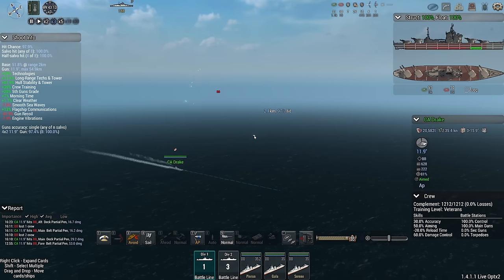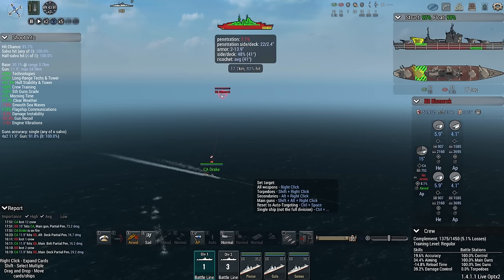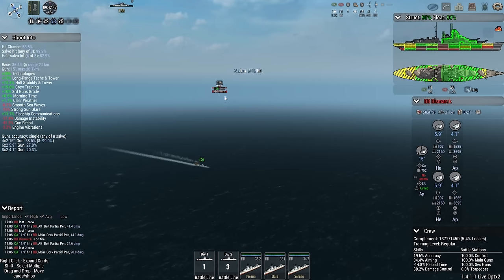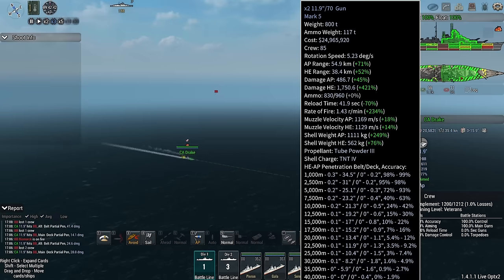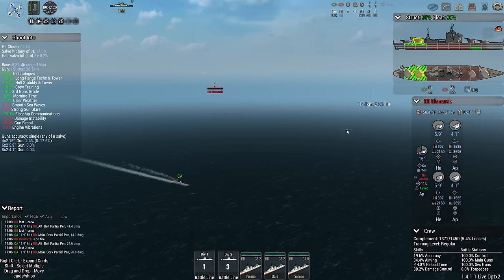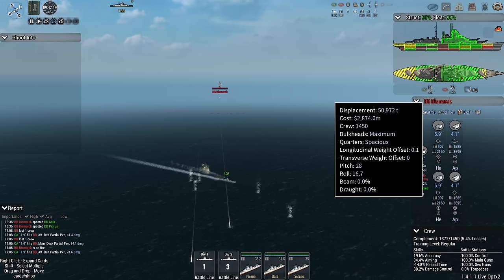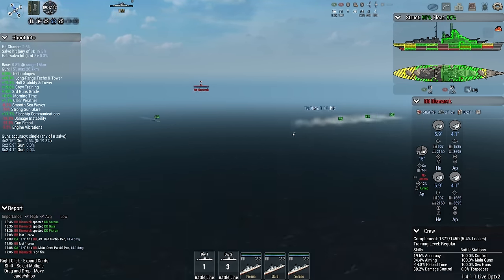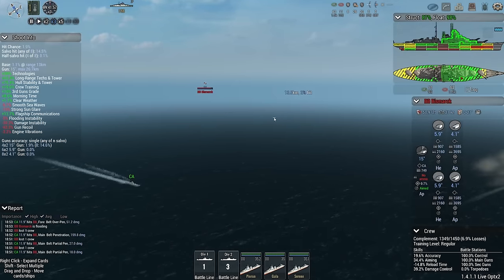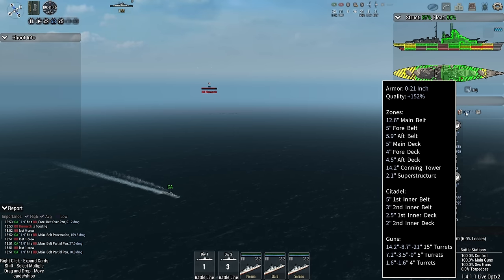Damage to my main guns — that was not in the program. Ricochet, partials. My HE will only set fires — that's not going to cut it. Spacious quarters, so crew loss is not a factor for them up until about 30%. We penned their bow — nice, very nice. Where do you have 21 inches of armor? Only 15 inches — good lord.